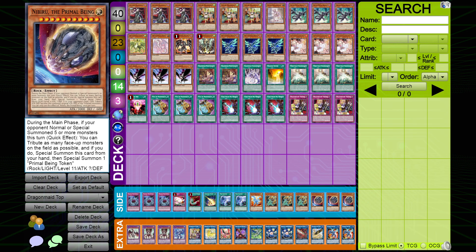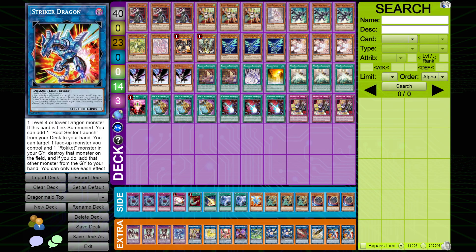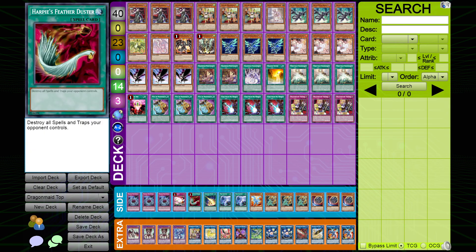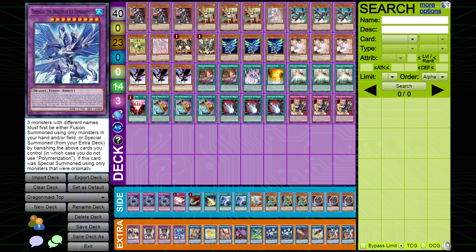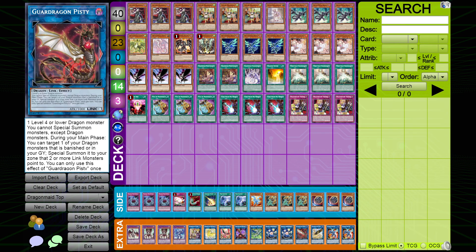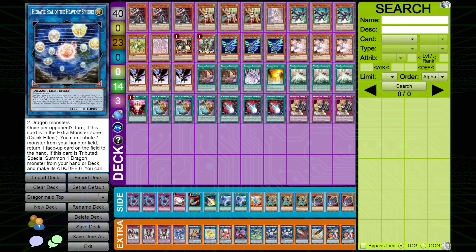In the extra deck, two Striker Dragon — I chose to play two, but realistically you only need one and the last slot could be anything, like Nightmare Cerberus or M-X-Saber Invoker if you want to pair with Dinomischus. Two Guard Dragon package with LP and Pisti — nothing to say there.